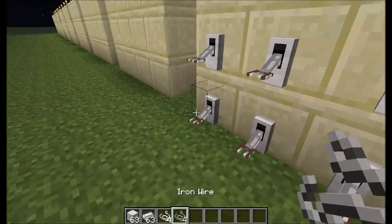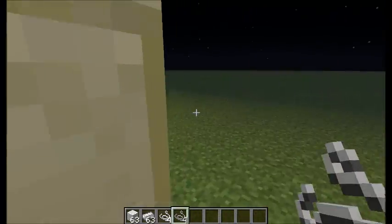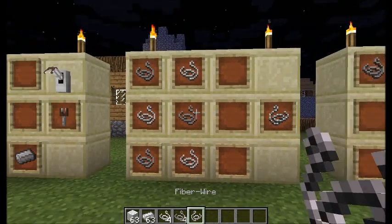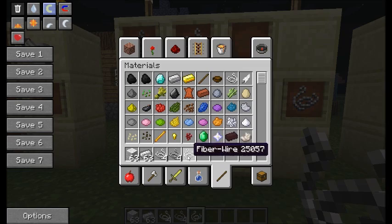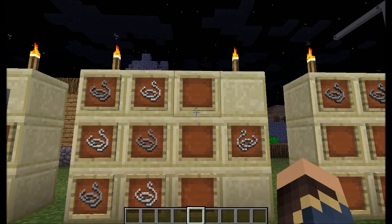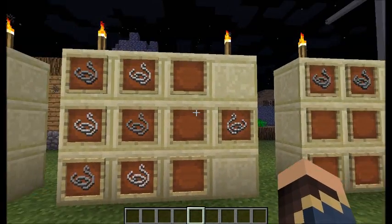It's called iron wire. What iron wire is used for is creating a couple of different things. The first thing is a fiber wire, which is string and iron wire combined. This can be used to create better weapons, and better ranged weapons specifically. We'll get to that in a moment.